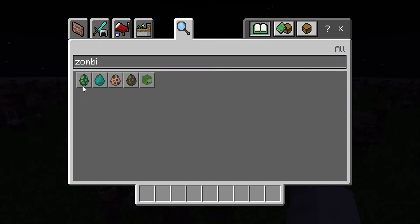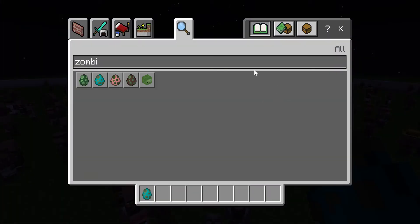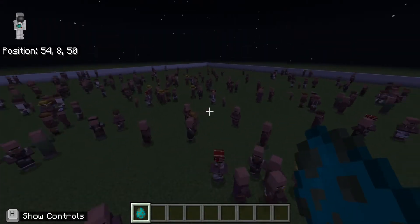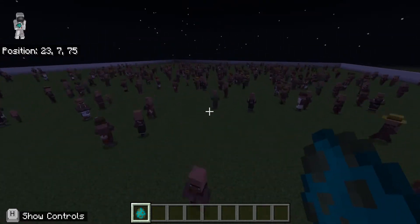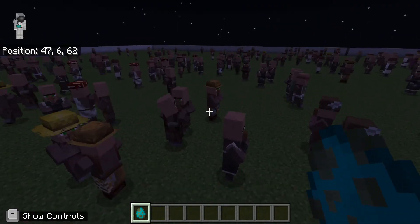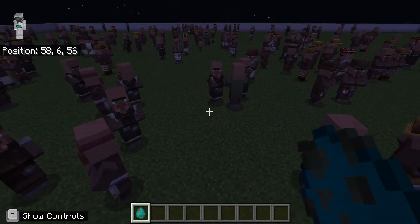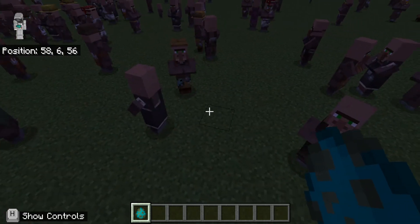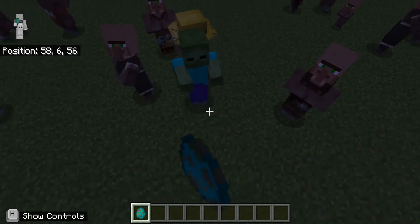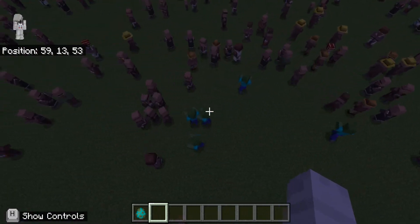I'm going to get a zombie spawner. You might notice this is Minecraft Education Edition. In Minecraft 1.17 Java Edition, villager mechanics are different - more baby zombies spawn and villagers are faster. I'll spawn five zombies in the beginning and they should infect more and more villagers.